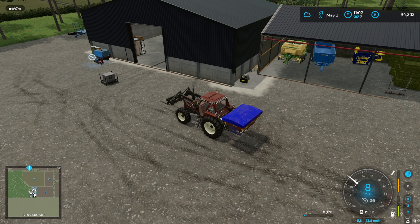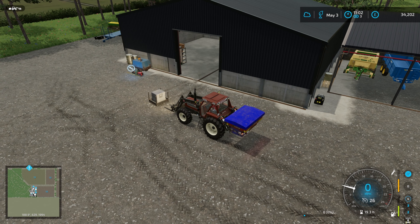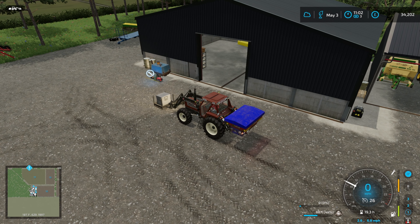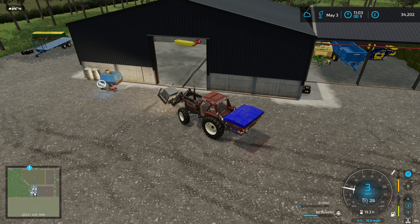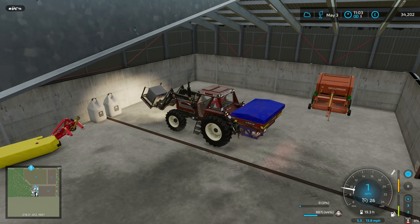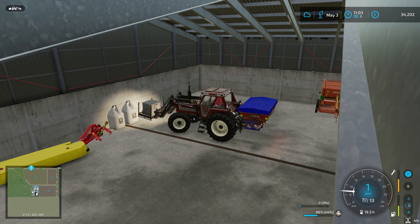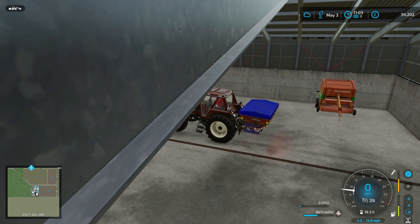When we do the silage clamp, I'm going to get the Volvo wheel loader that was released recently as part of the update for the Platinum DLC. I think that's going to be perfect on here - it's the right age, it's older than we're playing, it's pretty cheap, and we'll probably have to do it on hire purchase like most of the kit we're getting recently. Then we'll probably end up feeding loose silage and get a silage fork for that.